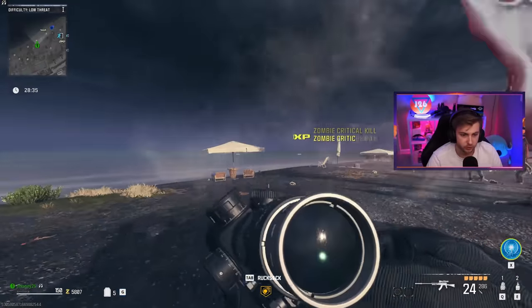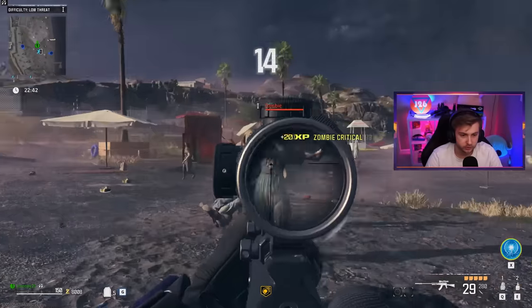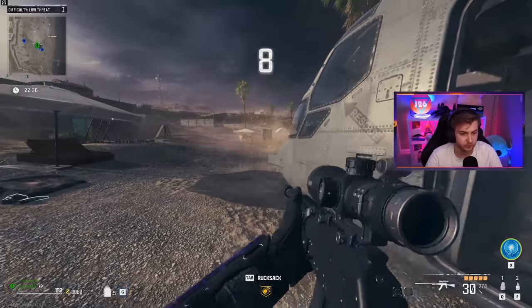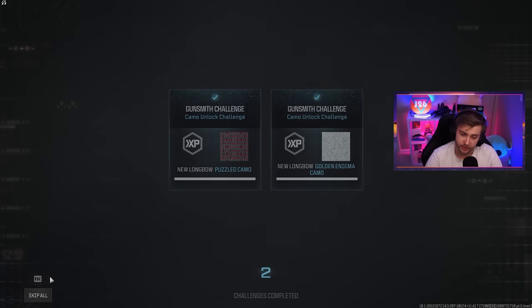Now let's see if it'll give us golden enigma — we just need 100 more kills, doesn't matter if they're crits or not. I feel like I've gotten 100 kills since we got our critical kills. I'm leaving with this helicopter. And if we don't have it, I might just lose my mind. Please say that was 100 kills. Please show me gold. Let's go! I think we got it. Thank God.